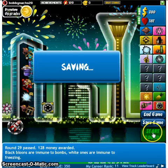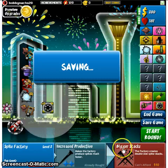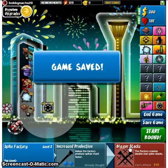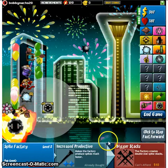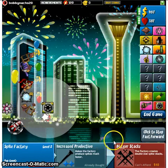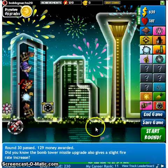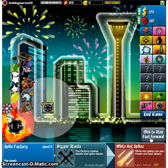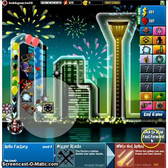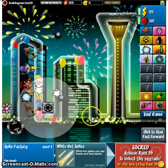I'm like totally geeking out right now. I want it. Bigger stacks. White hot spikes — what? And it's only 300? Oh holy crap. Gimme, gimme, gimme, gimme, gimme.